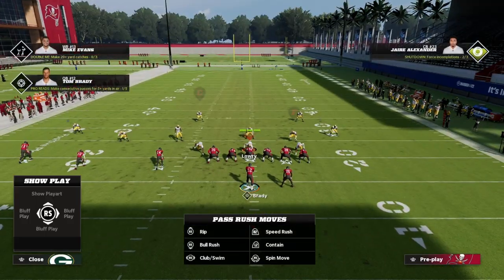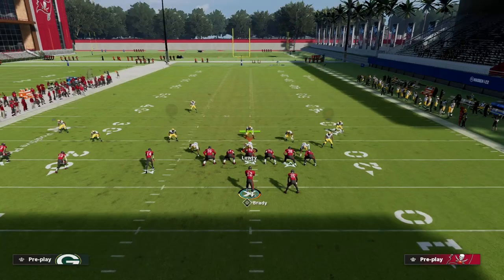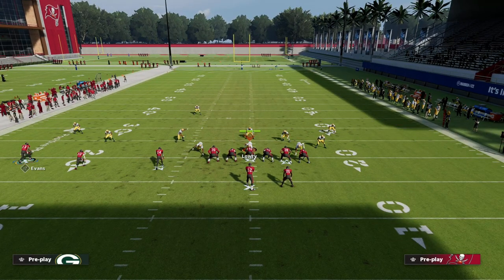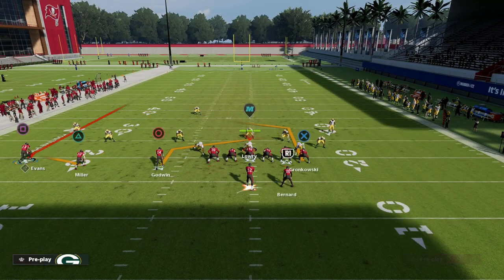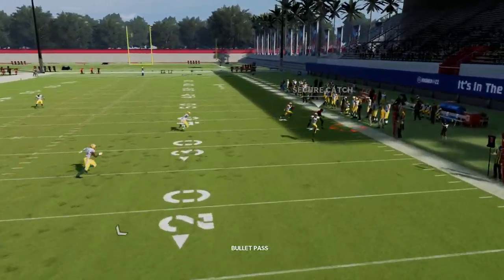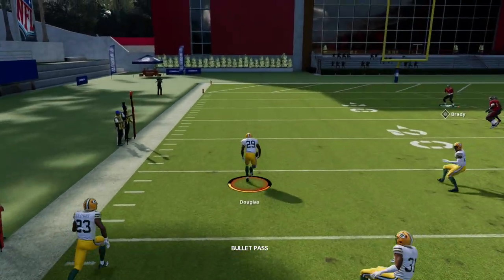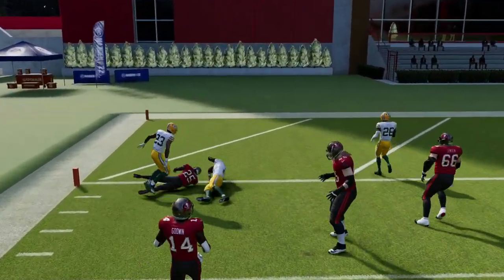First I want to show you the default curl flat — that's the Cover 3 Sky. When I put my slant post concept on the field, this curl flat defender does a really good job at stopping it. As you can see, he's able to intercept the ball at default, without any adjustments whatsoever.